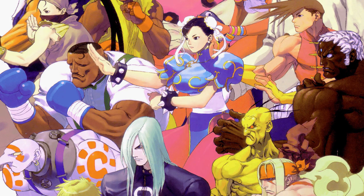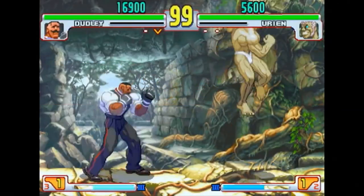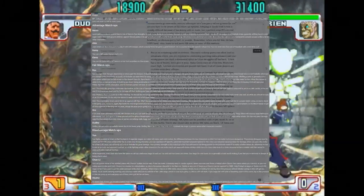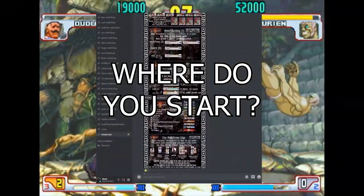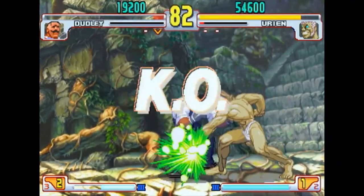Hello everyone, my name is Noah, or Nomad, and I'm a Urien main in Third Strike. Urien is one of the most technical and iconic characters in Third Strike, and he's probably also the most well-documented character in the English-speaking community. That said, there's one major hole in this information set: very few resources exist for people just starting out with the character. So that's where this video is going to come in.